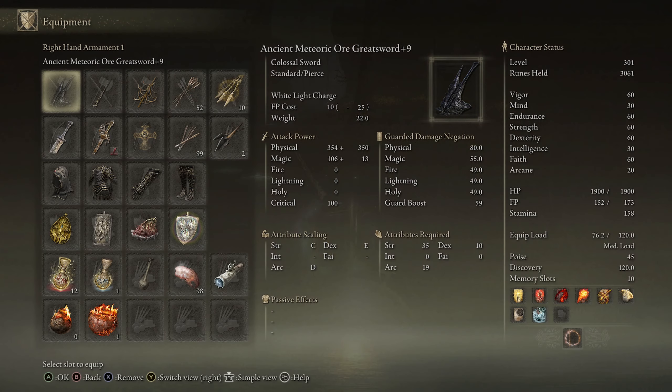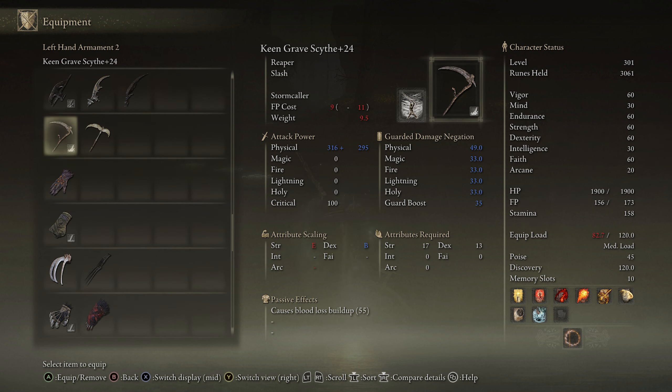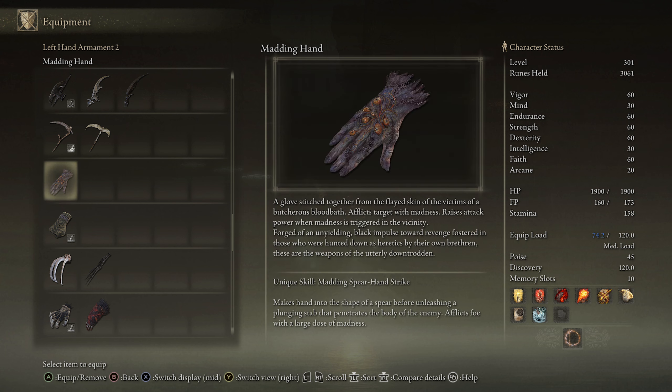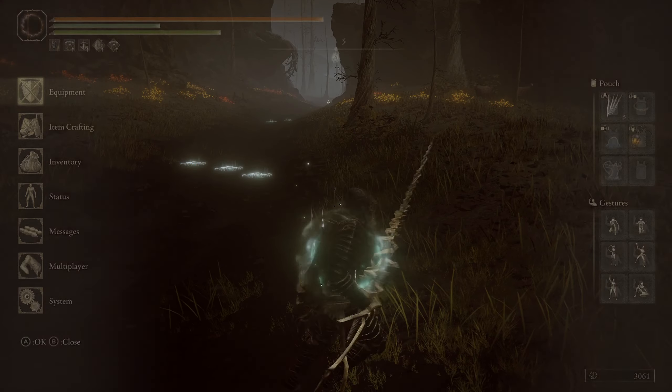Victory — we got the Matting Hand! It's one of those hand weapons that causes madness buildup. Reading the description: 'Gloves stitched together from the flayed skin of victims of a butcherous bloodbath. Afflicts target with madness. Raises attack power when madness is triggered in the vicinity.' The ash of war — Matting Spear Hand Strike — makes your hand into a spear for a plunging stab that afflicts foes with a large dose of madness. That sounds awesome.